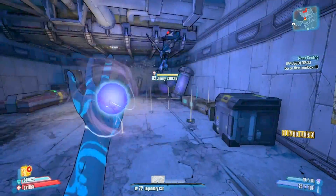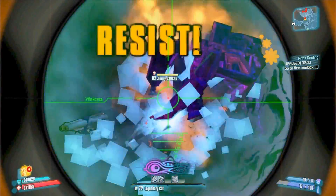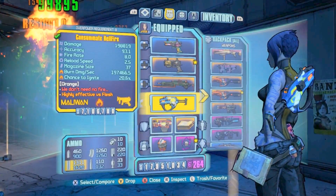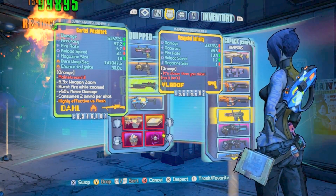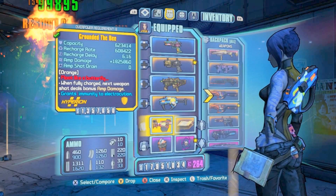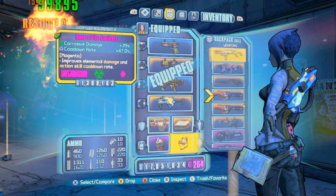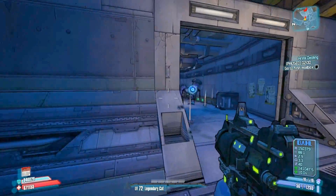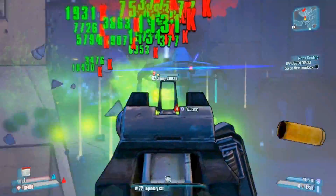Here we get Mr. Jimmy Jenkins. If you guys have never gotten Jimmy Jenkins, there is an achievement for getting him and also a Badass Rank challenge. Here I learned my lesson — I switched to corrosive and put on my corrosion relic instead of trying to kill him with fire, because that's just not very smart.